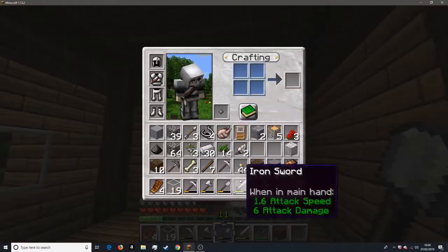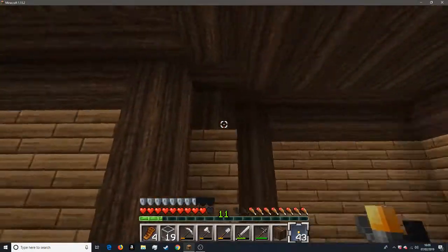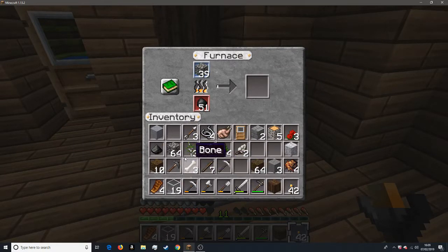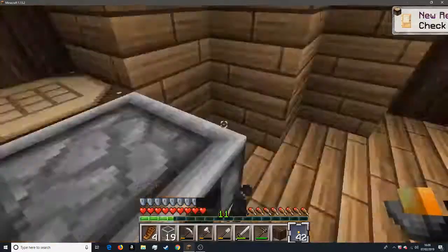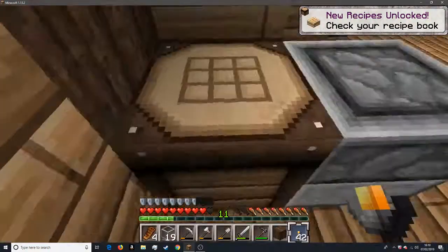We need a torch up here. And that is the iron done. Now we need a chest. Got that.